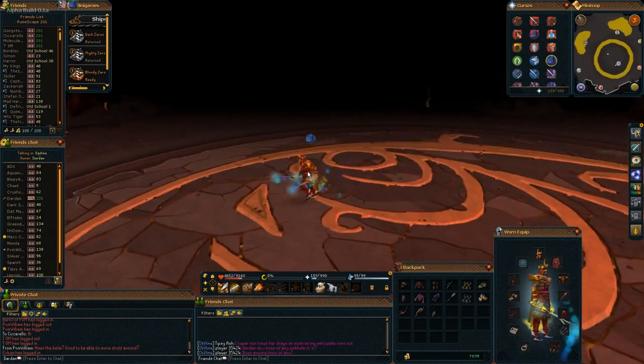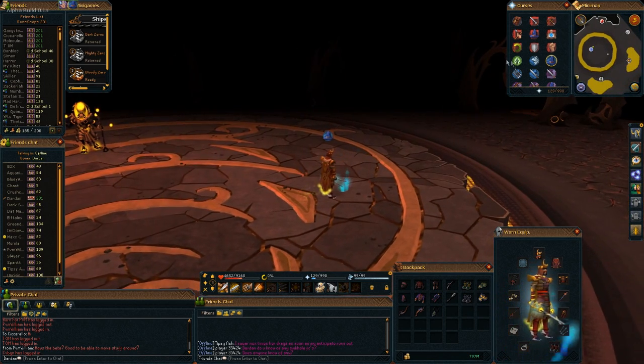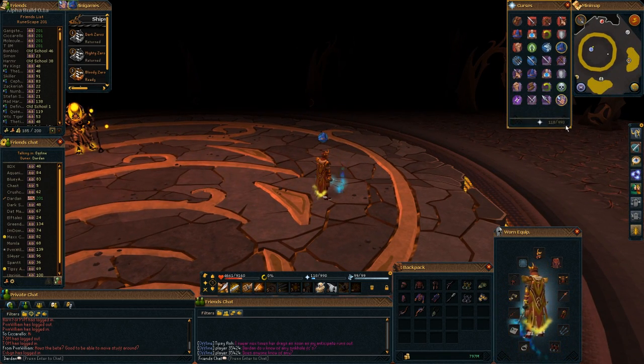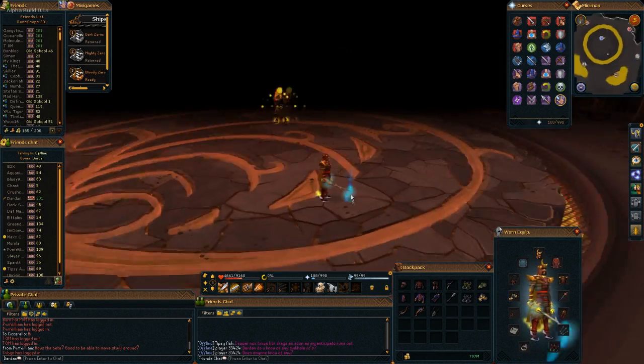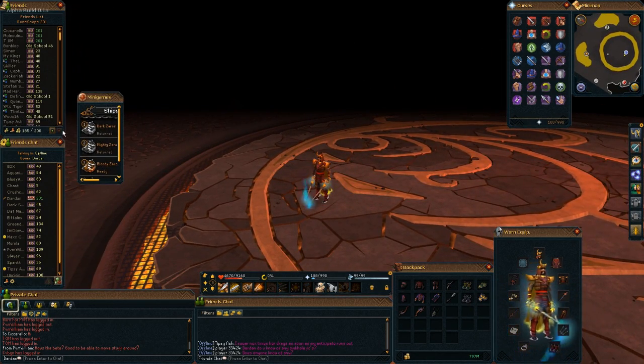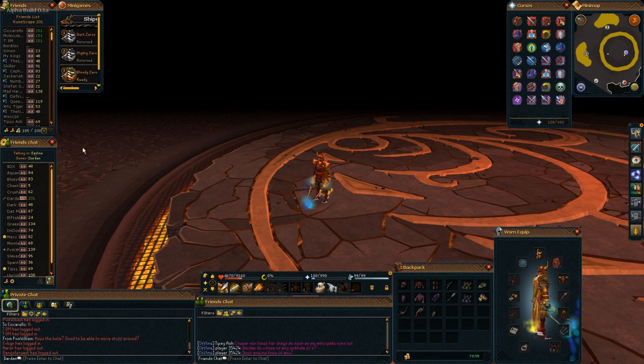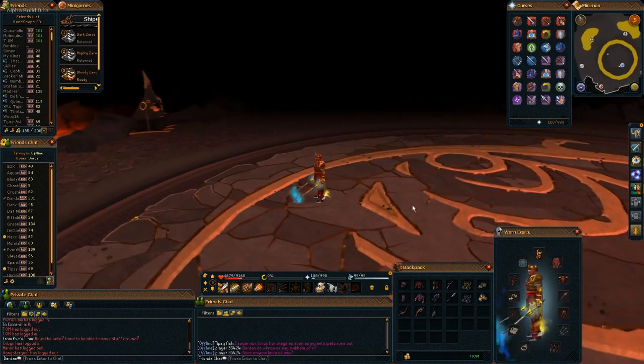This is my setup and I'm really loving the alpha. You can do so much with it — it's going to be awesome for PvMing, PvP, skilling, whatever you want. If you think there's too much stuff on your screen, you can just delete elements you don't need.